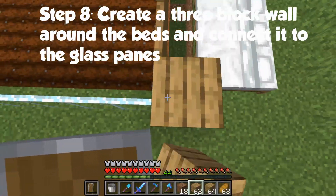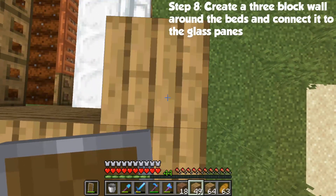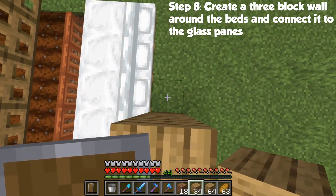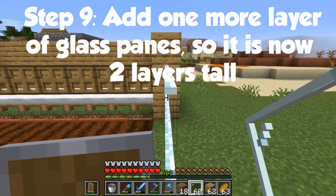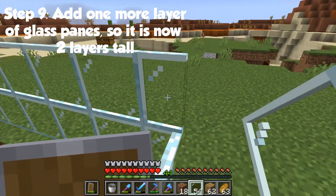After that, you have to create a three block wall around the beds and connect it to the glass pane. You need to make sure that there is two blocks of space on top of the beds. Once the wall is complete, add another layer of glass panes so that it is now two blocks tall.